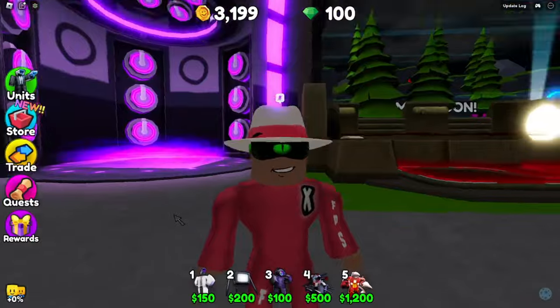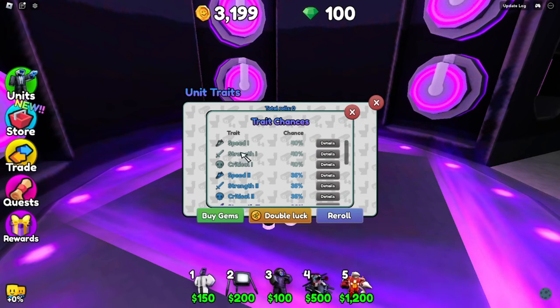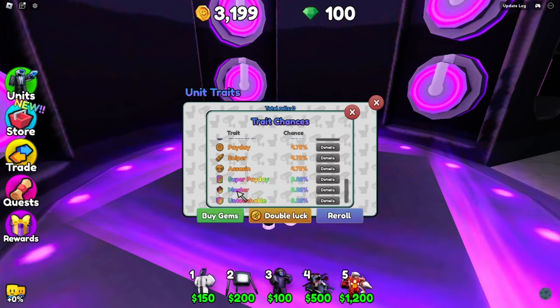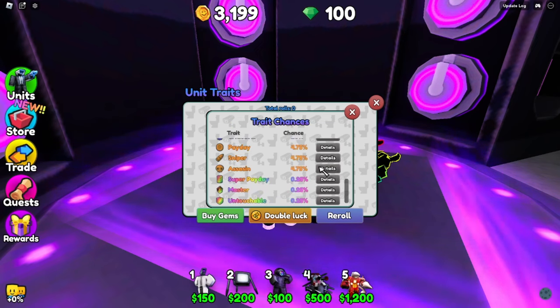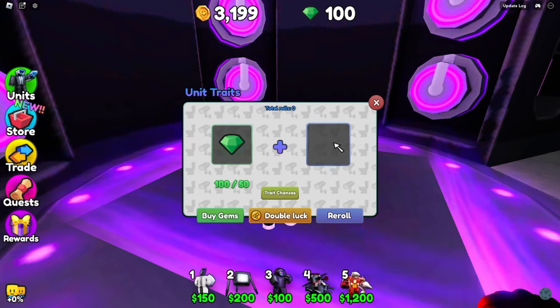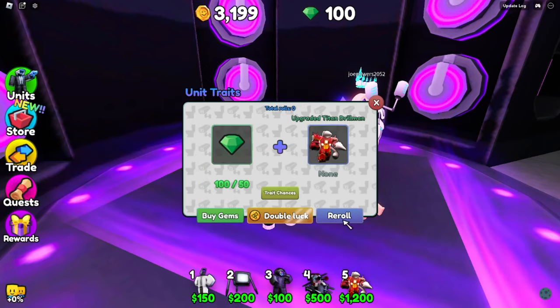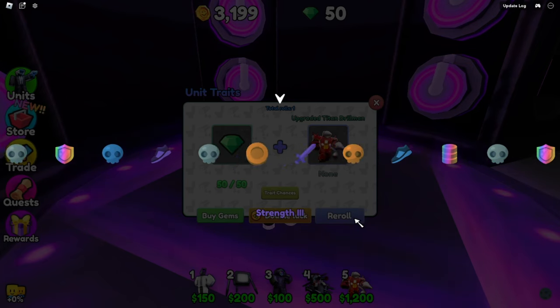We can upgrade traits on our units using gems. We have about 100 gems, let's see what we can get. The trait options include speed, strength, critical strength, and going all the way up to Untouchable, Master, and Super Payday. Super Payday gives two times money per 20 kills. Master gives the unit 25% more damage, 25% faster attack, 50% range. Let's re-roll and see what we get.